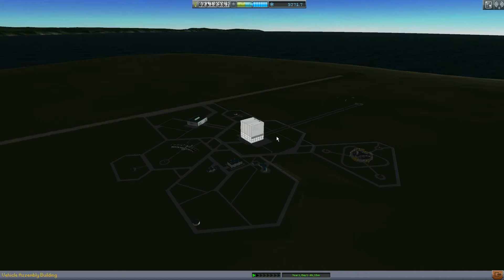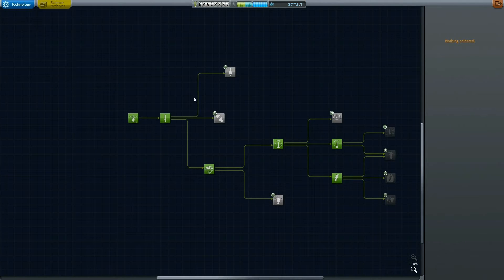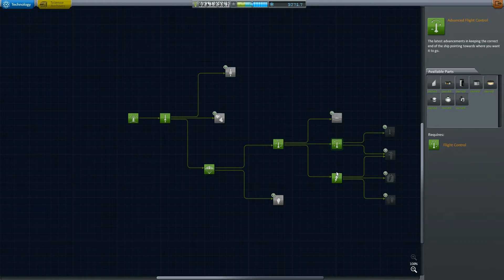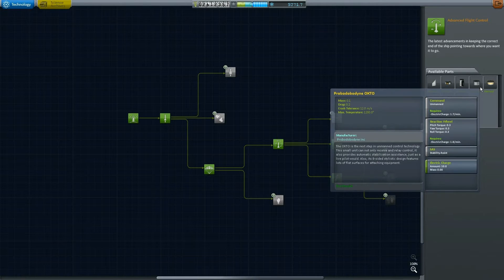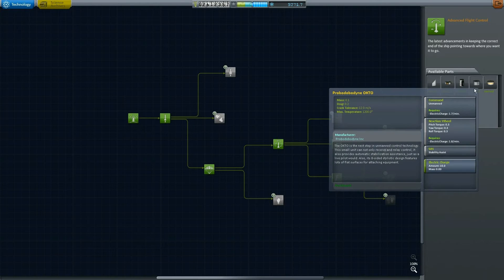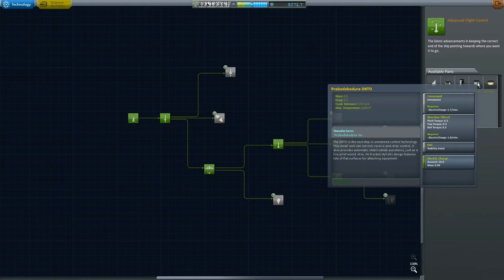Upgrading the launch pad to launch bigger rockets is useless if you can't get those rockets where you're trying to send them. This rocket is also very cheap to build technologically — it only requires five tech unlocks, basically the tech unlocks required to get satellites. The only unlock that isn't strictly needed for satellites is the Octoprobe, which costs 90 science to unlock.